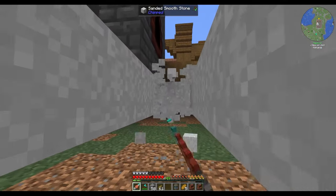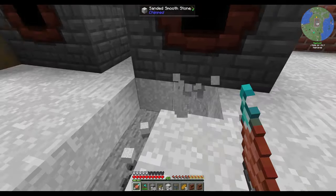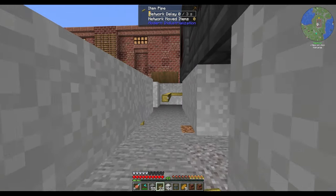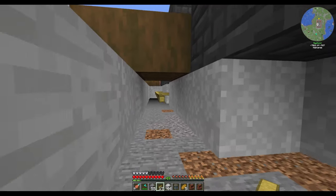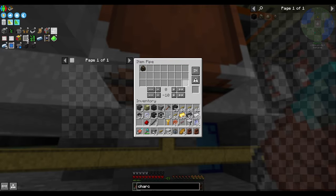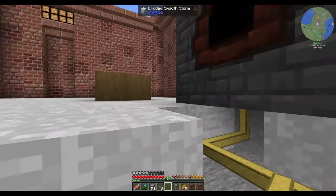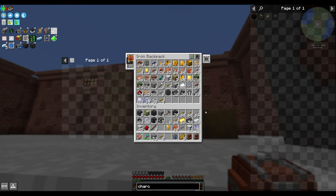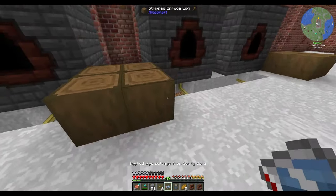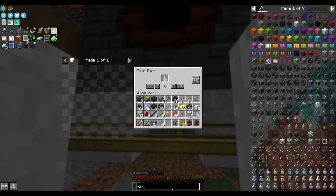We won't talk about the structural integrity of this place considering I'm breaking underneath my wooden beams. This guy solely wants to be an input for charcoal. Can I drag it in? I definitely can — nice. So this guy's only going to input charcoal, and then we'll set all of these guys here to extract charcoal specifically. Do I have my pipe configurator on me? I do — perfect. We'll set export on this, then shift right-click to copy pipe config, and just right-click it onto all of these guys.